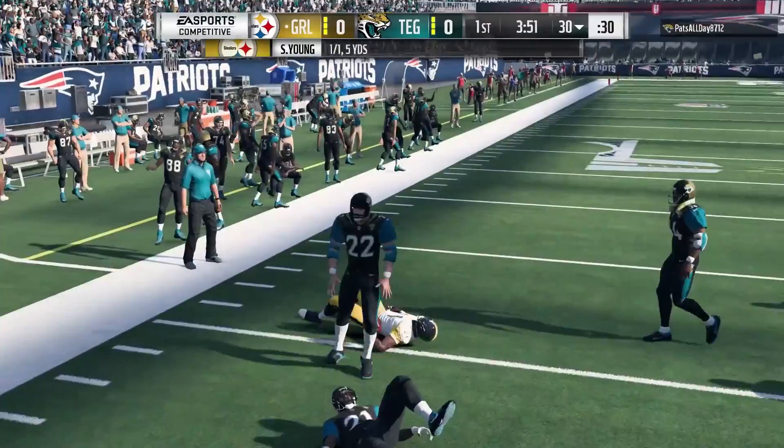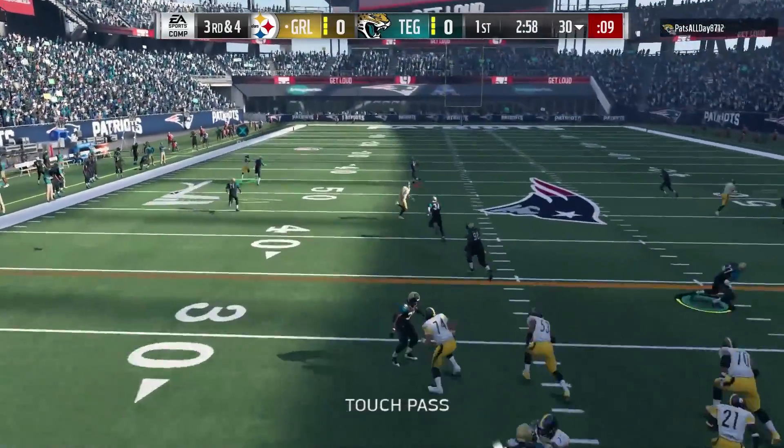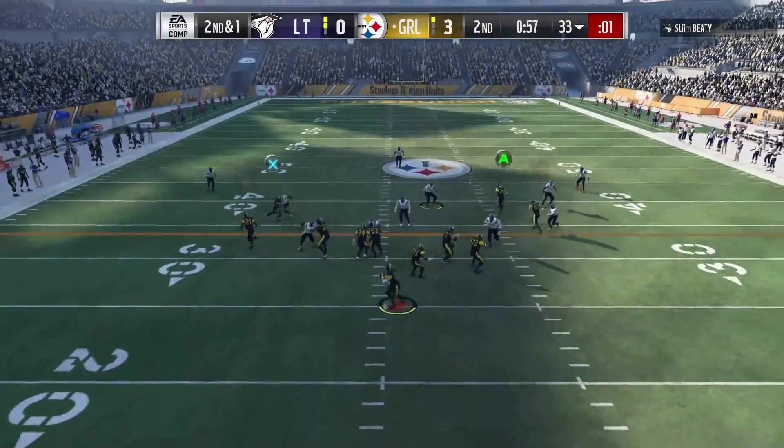He throws short — perfect, he's on the dot there at 92. I don't think you're going to miss any short passes with Young as a quarterback. Medium 90. Here's deep, hitting Hester in stride — nice. 86 deep, solid.